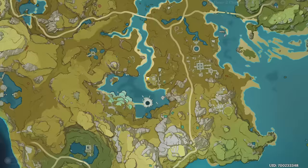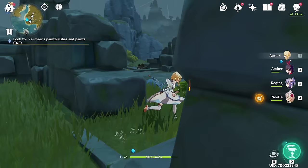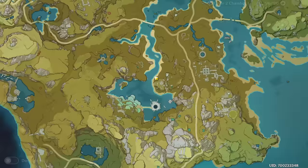So there's two areas that we need to look — one being over here and the other being over here. The first one is over in this direction, so if we head over here you'll see the location, and the paints and brushes will be there.